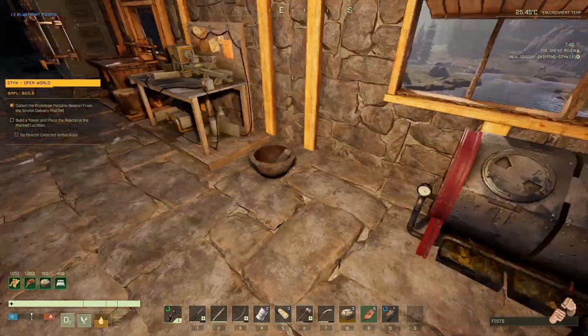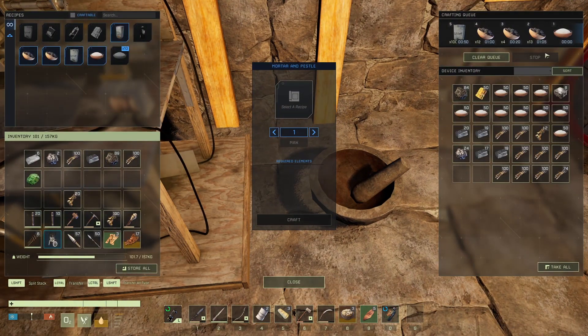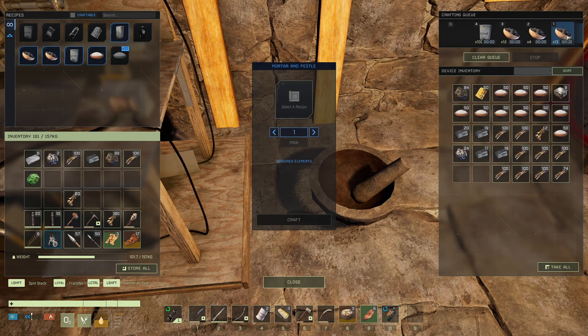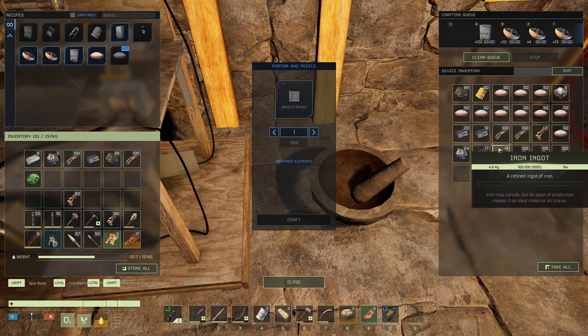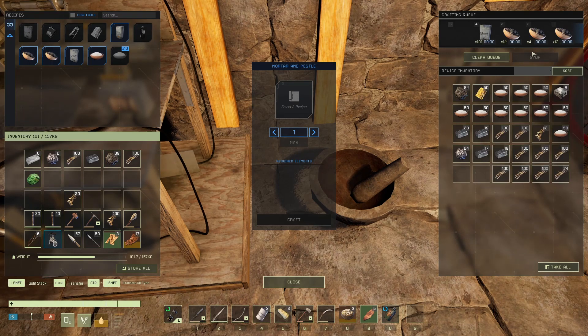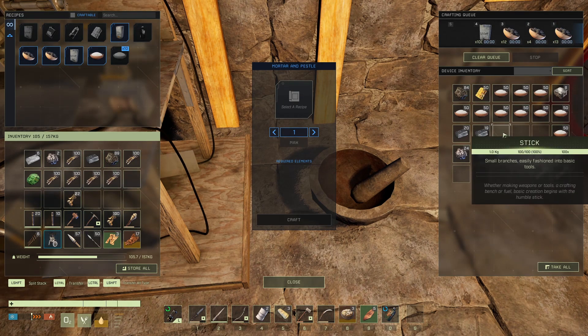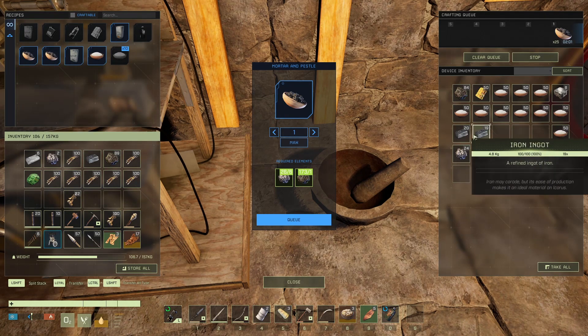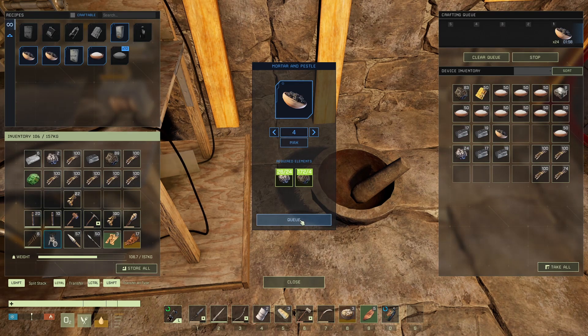I'm making tons of stuff but something looks stuck — it's not counting down. Let me cancel everything and start over. We're doing steel bloom. I think when it drags things in it might not have had room for the materials. So we're doing steel bloom first, then epoxy after that.